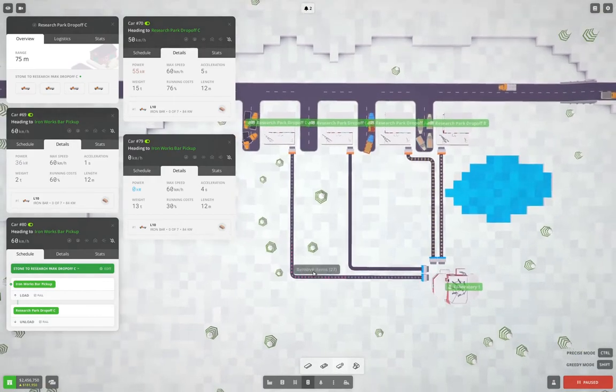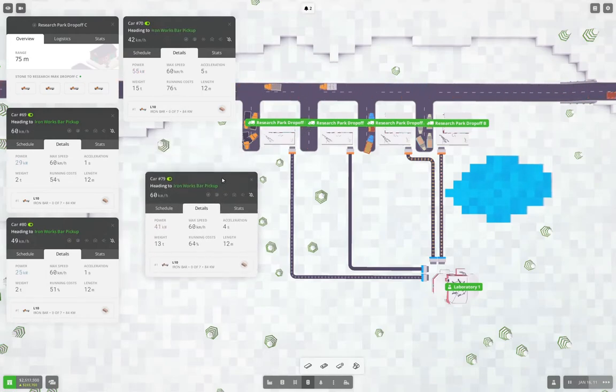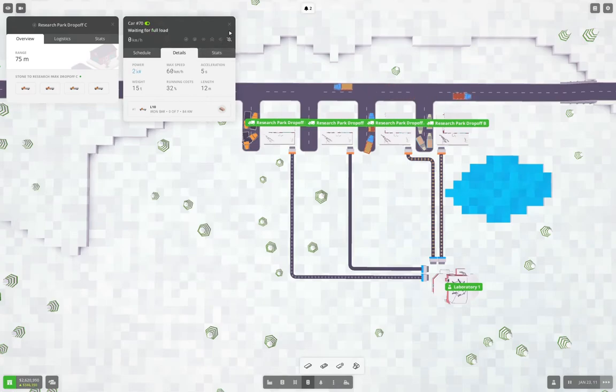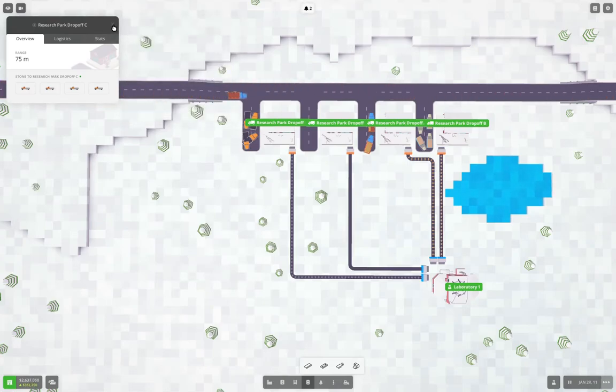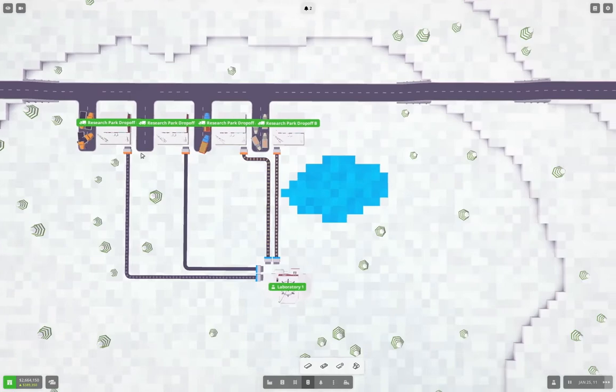Now let's just see if we actually pick up any actual iron bars, or if the truck is the wrong kind. It can carry iron — so that's good. We're going to have iron bars coming in. So we've got iron bars coming in, and that will allow the next step of the research to do its thing.